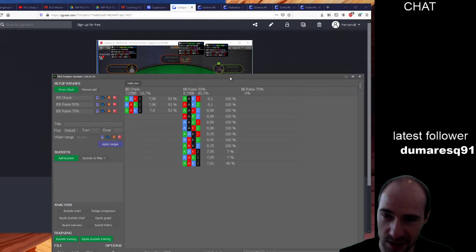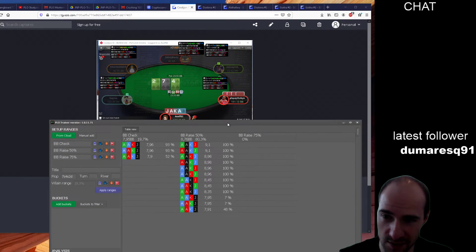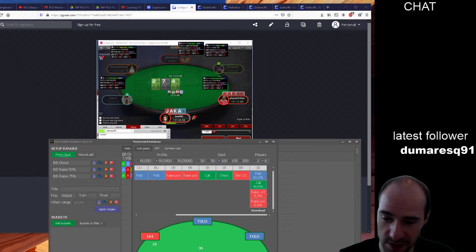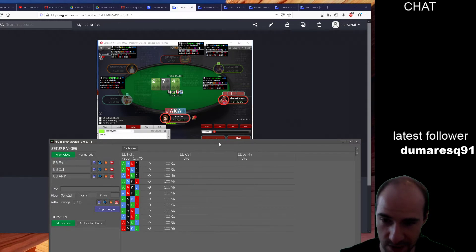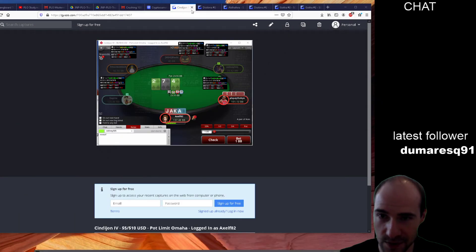This hand is betting a lot more than it's checking, so betting was the correct play. Let's see what happens if we get raised — what size do we want to choose? Going full pot: ace-king-jack-ace — this has to be called once raised. Yeah, it is. Next hand.